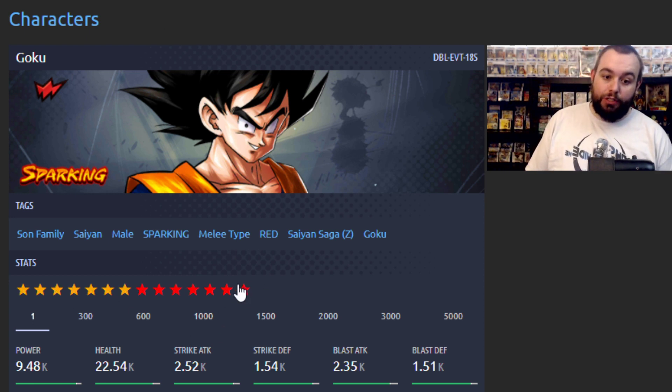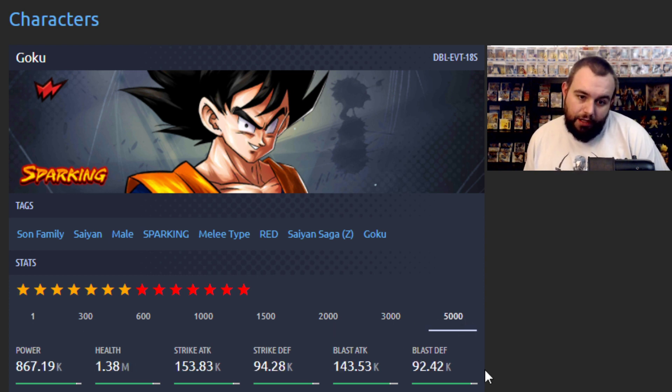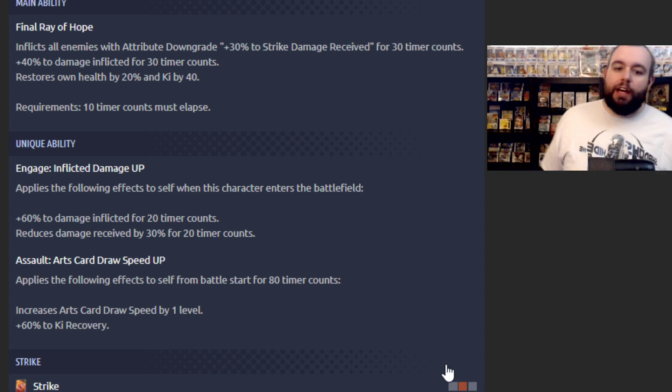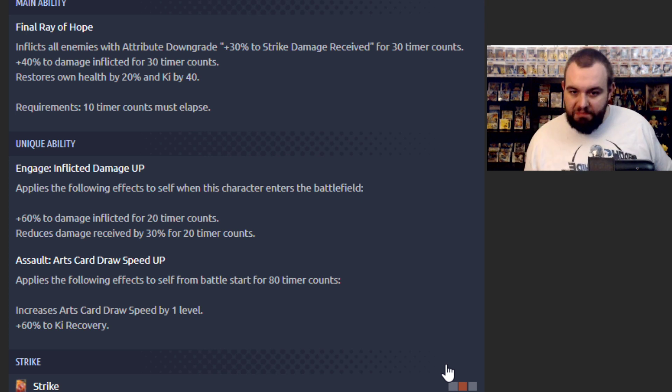Let's get in. At 14 stars, we're going to look at their max stats. Looking not too bad — pretty standard, nothing crazy. I'm imagining they're all around the same level. Inflicts all enemies attribute downgrade, plus 30% to damage received for 30 counts, minus 40% damage inflicted, restore zone health by 20%, ki by 40%. Solid.